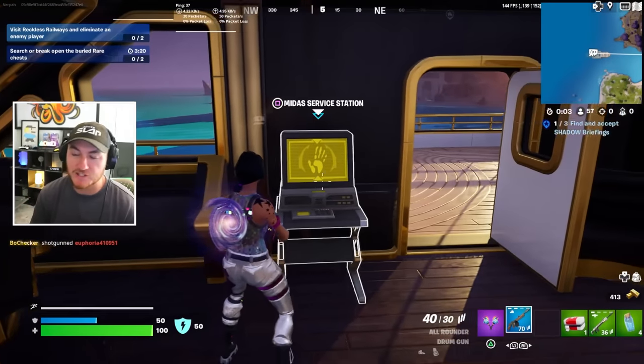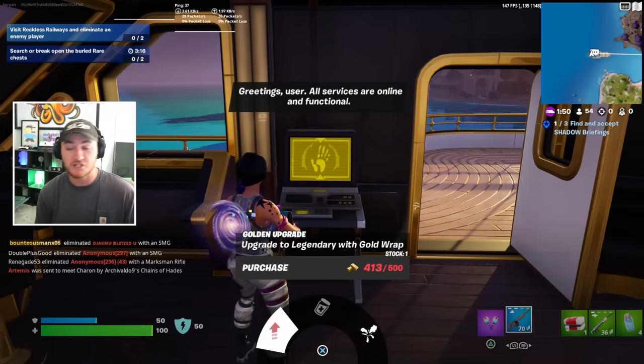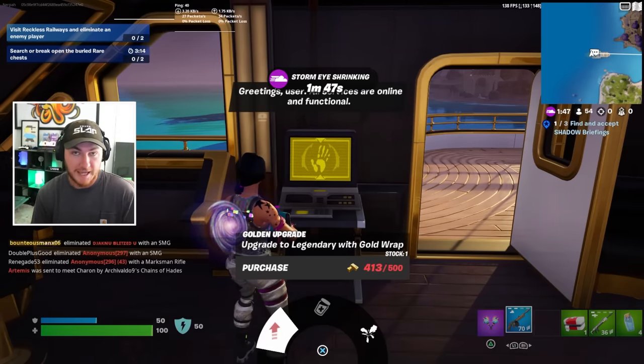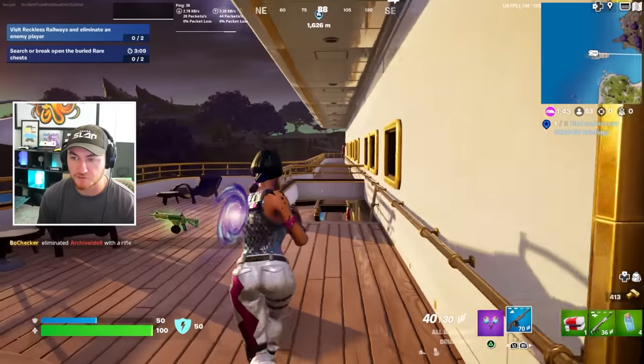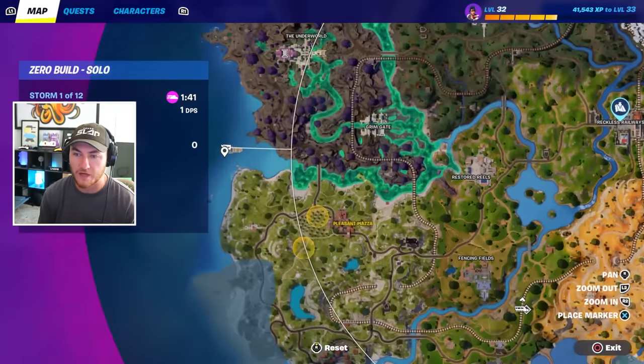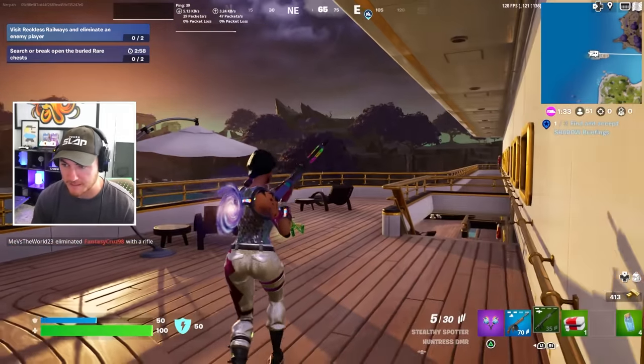We also have the new Midas service stations here where you can actually buy heals, upgrade to legendary weapons - which I'm kind of poor so I can't even afford - and you can also activate a rift, which is really good for rotating since this location is very far off the outskirts of the map. There's a dude just running away over there - see you later, buddy.